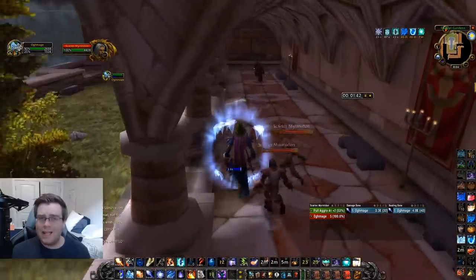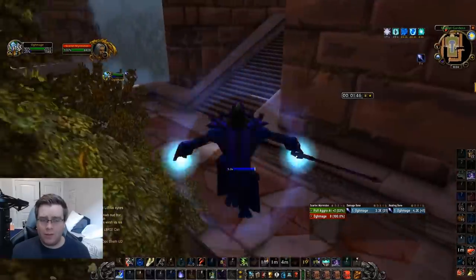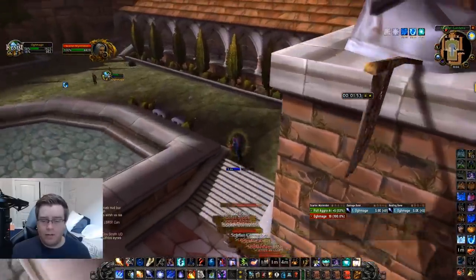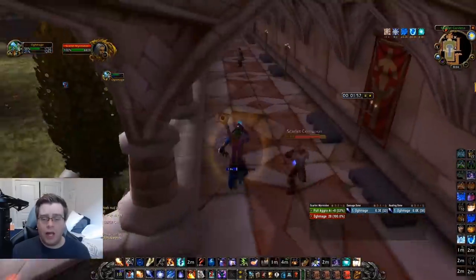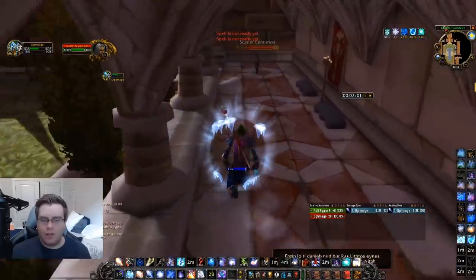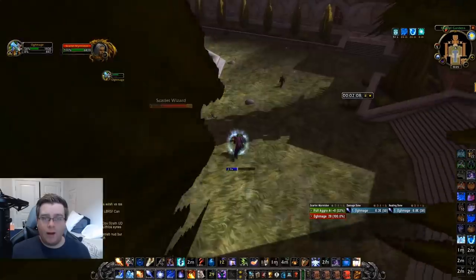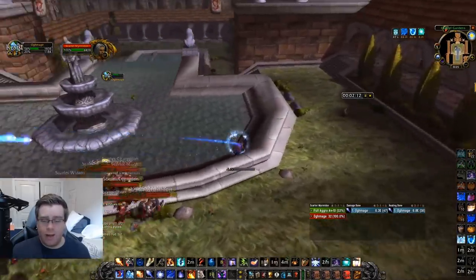I want to talk about how you can handle some unfortunate situations — like right now when you get frost bolted. I got frost bolted and didn't even have Nova up, so the first thing I did was jump, turn, and Cone of Cold. If you have an iron grenade, throw it — that's the first thing you want to do. But I wanted to show you guys without any requirements: no iron grenades, no anything. We got off the Frost Nova, kept running, and were able to recover.